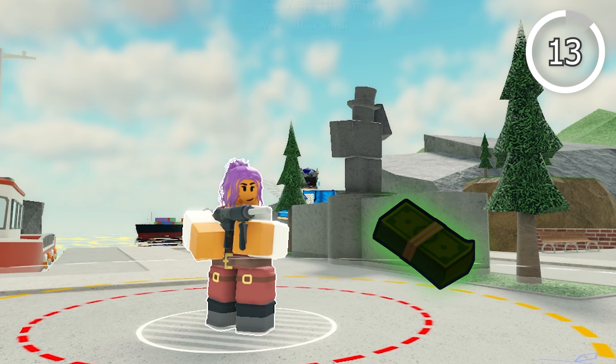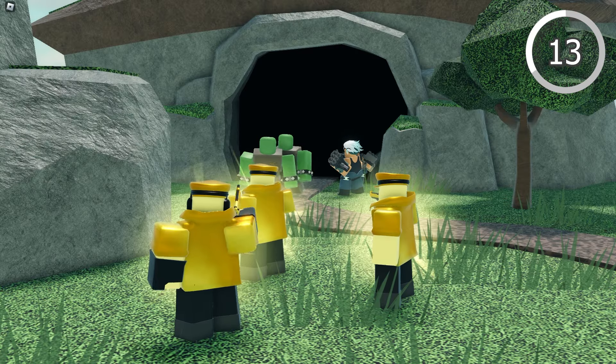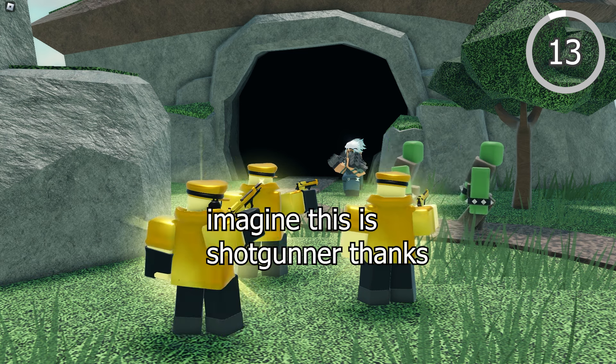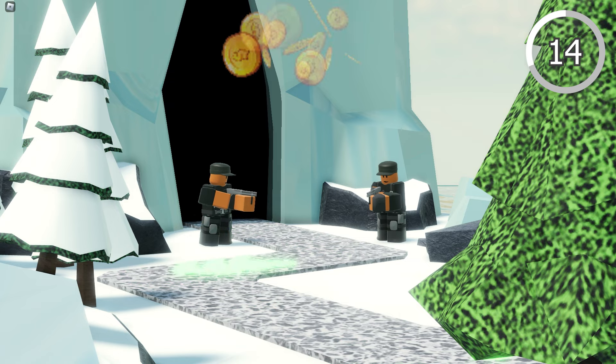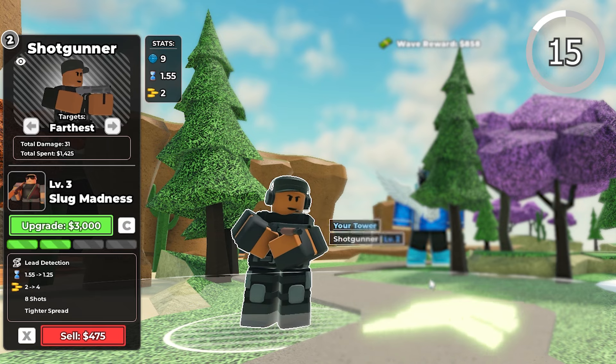Towers generally get more cost-efficient as you upgrade them, so avoid spamming low-level ones. This is especially true for high placement cost towers like Accelerator. Low-cost towers like Shotgunner tend to be the most cost-efficient at their base or early levels. Shotgunner is insane for beginners — it lets you basically speedrun modes like molten so you can get coins really fast. Set its targeting to Furthest for maximum damage too.